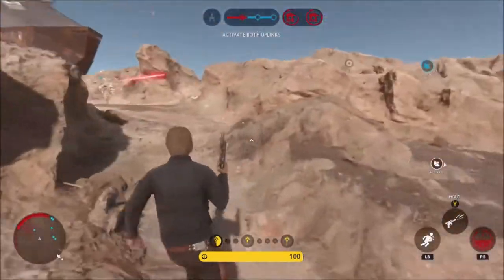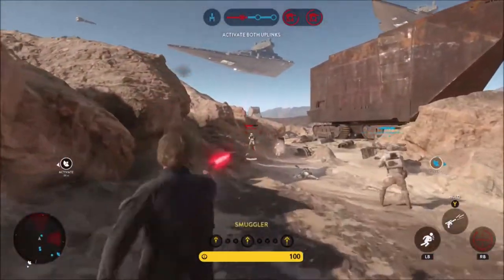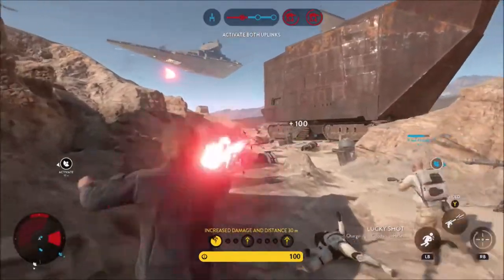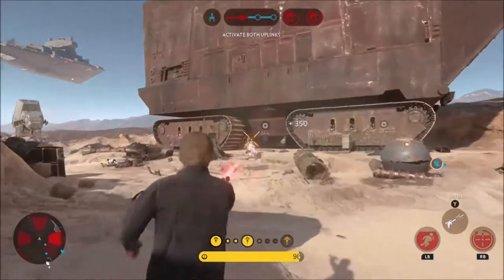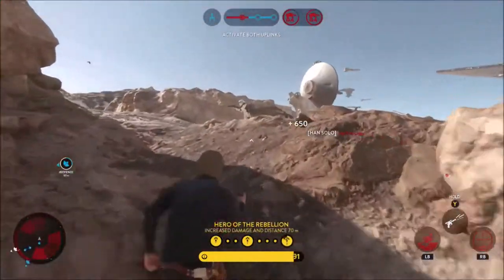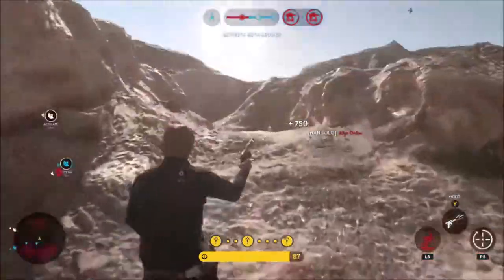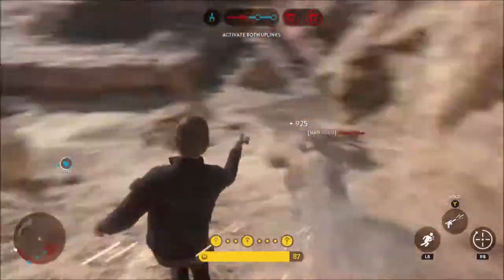The first ability is called Shoulder Charge and it can be used offensively or defensively — to get into the battle and damage soldiers, or get out when you're in a pickle. This ability is best used on lines of infantry where you run straight forward plowing them down, and it's a one-hit kill, killing them all instantly.